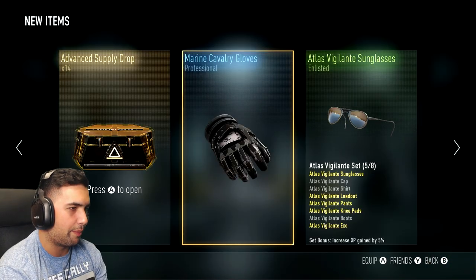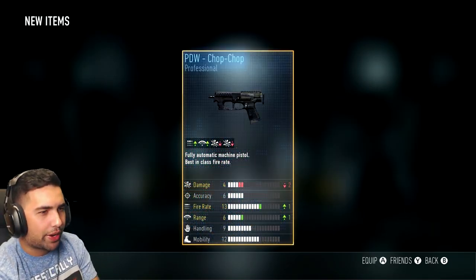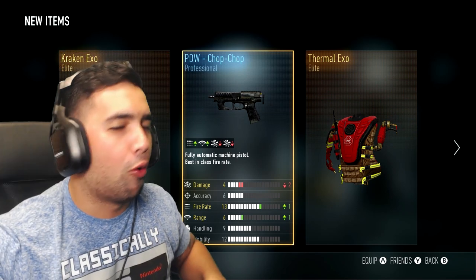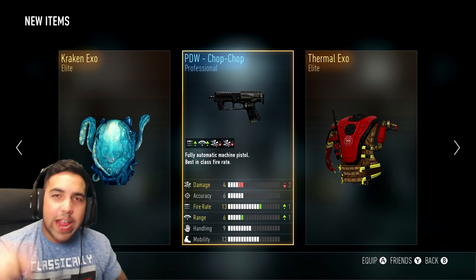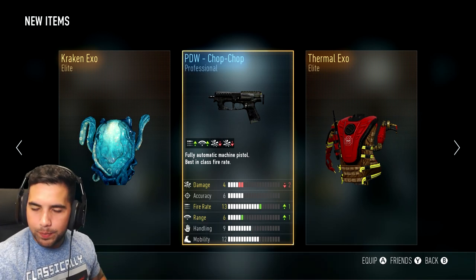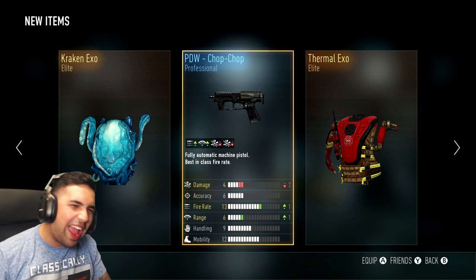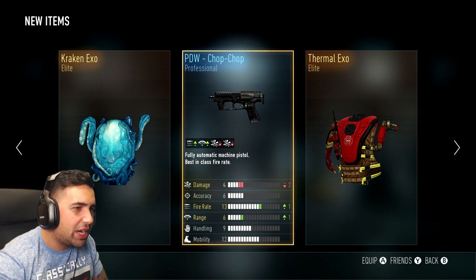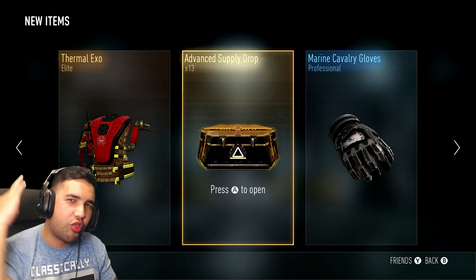Alright, enough of that. Supply drop number two — I almost forgot to count. Oh my god, this is already an insane drop. If you guys drop 209 likes on this video I will do more of these and I love you forever. We got the Thermal Exo, the Kraken — never had that but now we do — and the PDW Chop Chop. I don't want it though.